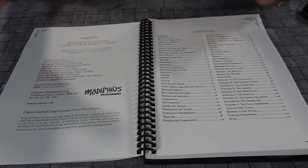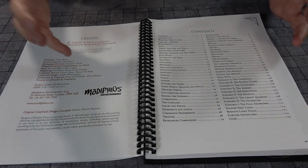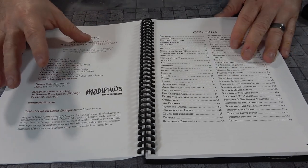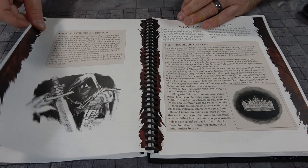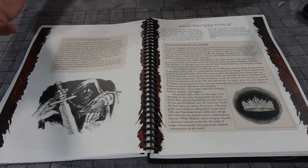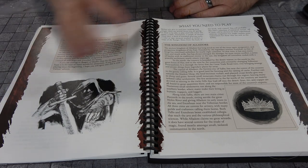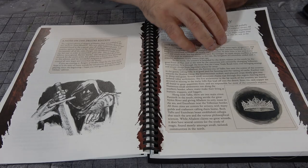Remember that 2018 was the original edition. This deluxe edition has all the updates, all the corrections — everything is in this new edition, and you can find it on Drive-Thru RPG. It's also going to take some of the character creation from the Temples of Madness supplement and add that into the character creation.